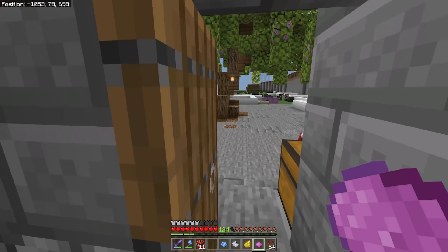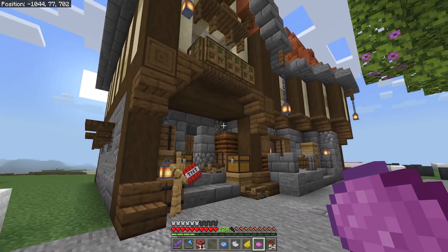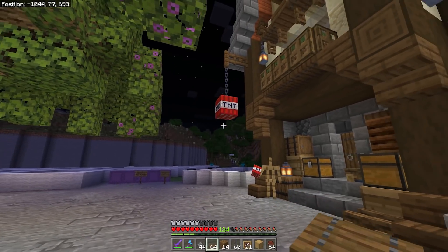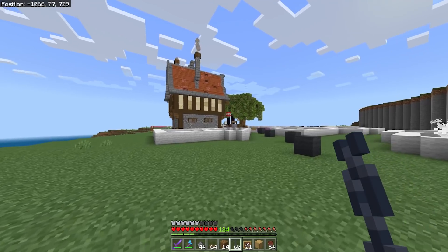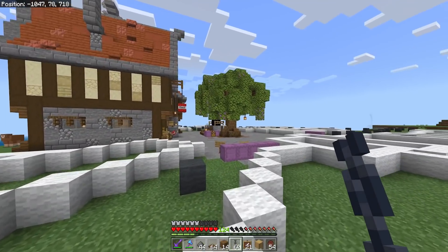We still need to stock it, but we also need a bit more representation out the front — there's nothing that really says what this place is. We're going to need to put a sign up of some kind, although just hanging a TNT block is very tempting. Very dangerous, but tempting. It's got to be done — the TNT hanging just looks so much better than having signs.